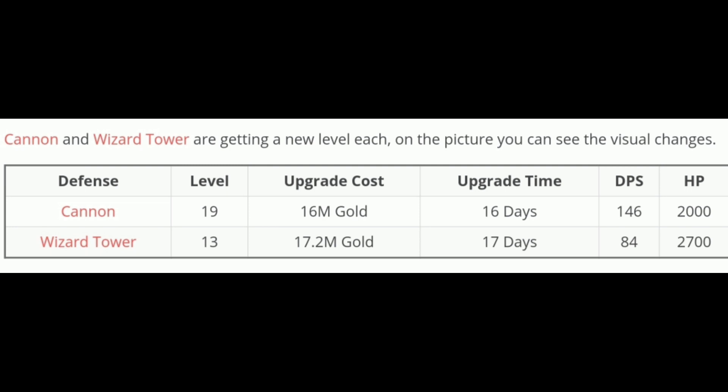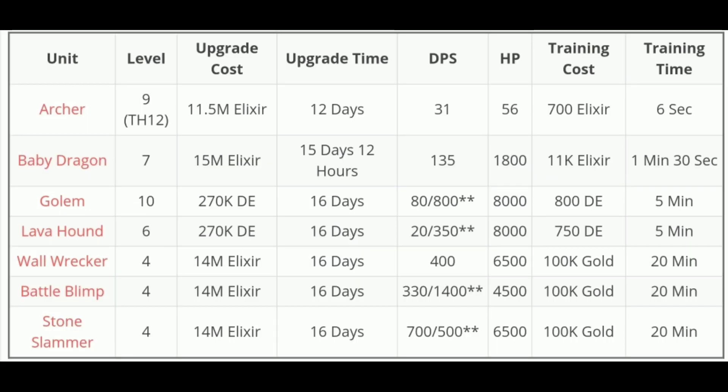You can go to the full troops level. You can go to archer, baby dragon, golem, lava hound, wall wrecker, battle blimp, and stone slammer. Archer is level 9 at Town Hall 12. You can go to level 10 golem, lava hound level 6, wall wrecker level 4, battle blimp level 4, stone slammer level 4. Siege barracks are available — you can go to level 3.